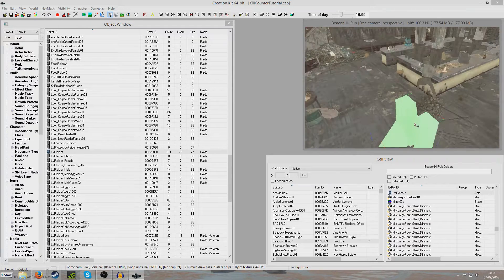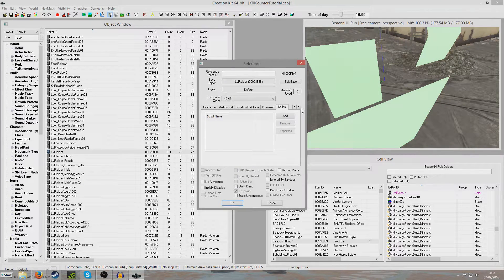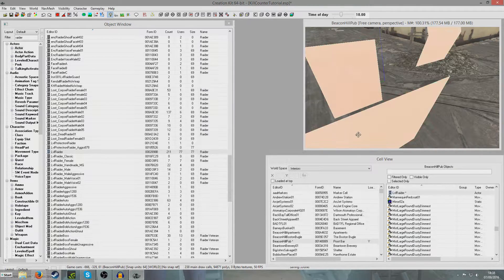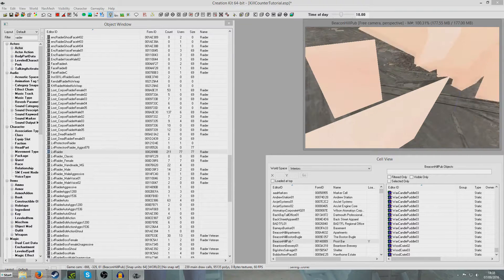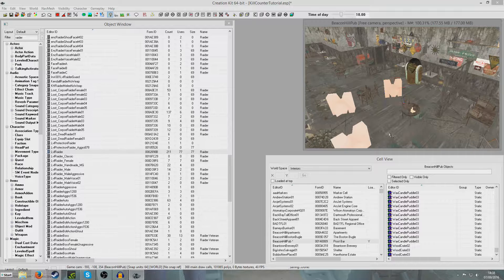I'll just drag this guy to the ground. We can double click on him, and if we scan across to leveled actor we can select the difficulty of this leveled actor. I'm just going to go hard and the colour will change when we do that. I'm just going to duplicate a whole load of these. Alright, so I've created three enemies.